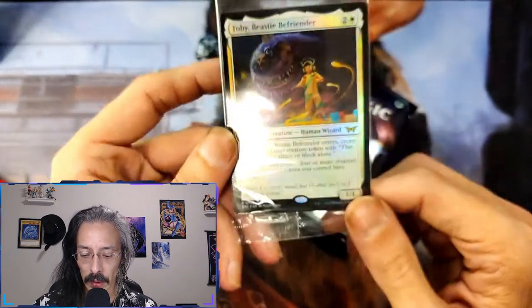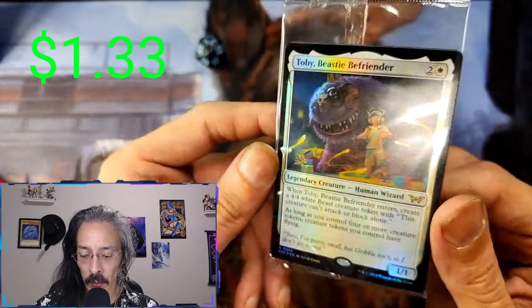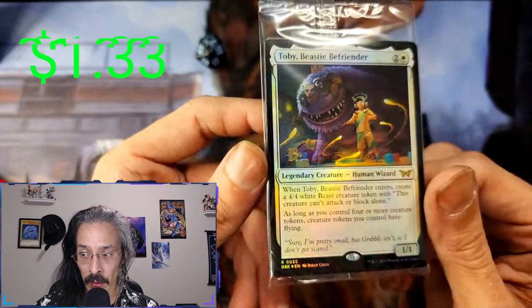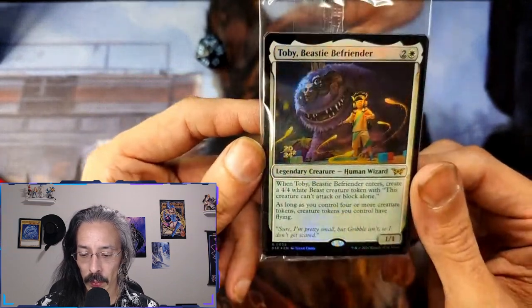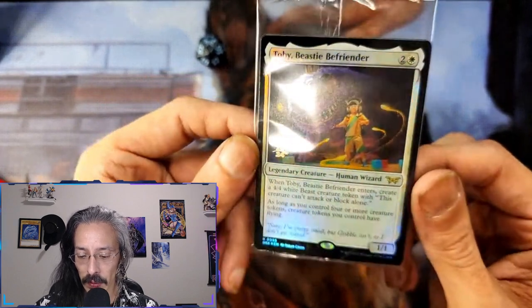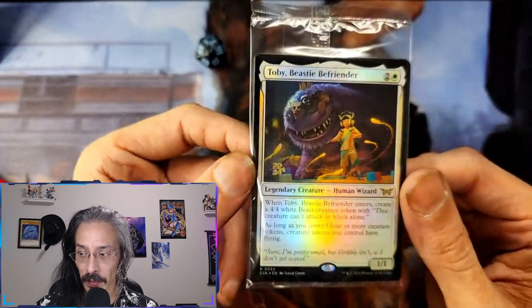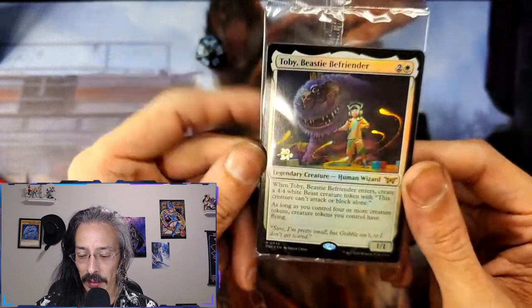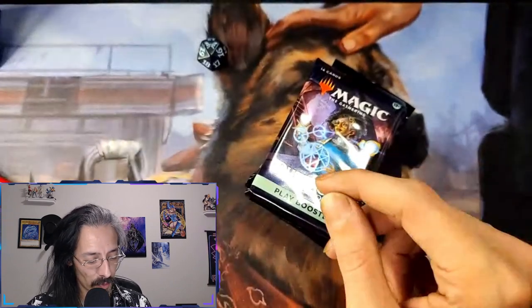Token, yeah three, and there's probably two lands after this. But man, okay — the pre-release comes with the stamp, so we got a 2024 stamp legendary creature human wizard: Toby Beastie Befriender. It's got beastie besties — oh, Monsters Inc.! Sully and the little one. Nice, I dig it.